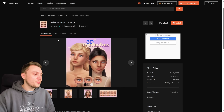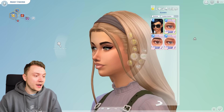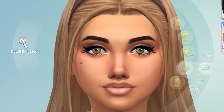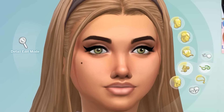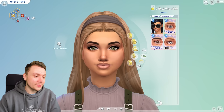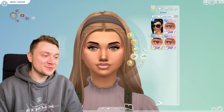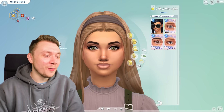First up, we have Miko CC eyelashes part one, two, and three. We got this pair of eyelashes here, a second one here, and a third one here. I personally like the third one. I also quite like the first one, not keen on the second one. Your Sims need eyelashes — need I explain more?